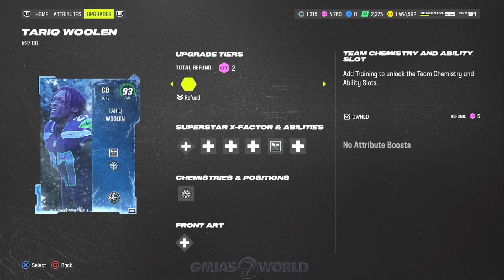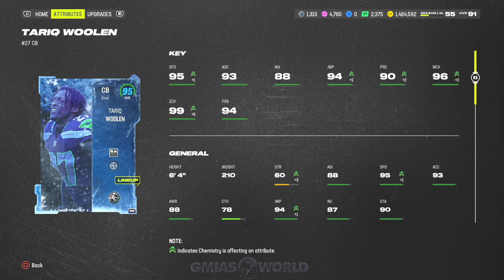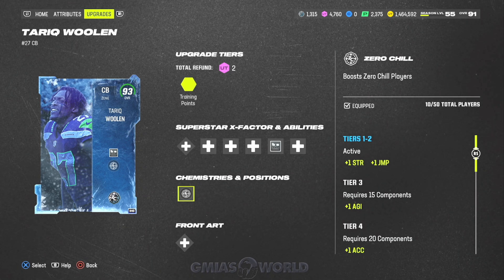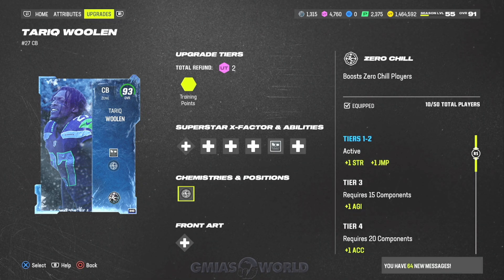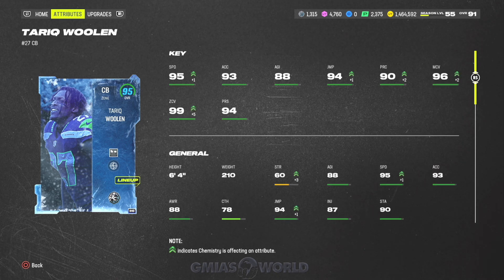Let me go back to his card and show you the numbers with the strategy card. I don't have 25 of these — I have about 10 Zero Chill cards right now. We are going to be upgrading and increasing his overall speed again with 25, though I'm not sure about going to 50 since that's kind of ridiculous. But you can make a nice god squad with 25 Zero Chill players — giving him 96 speed right now is going to be beautiful.